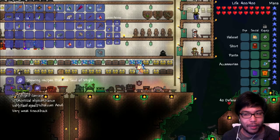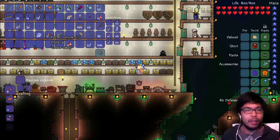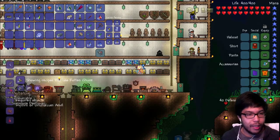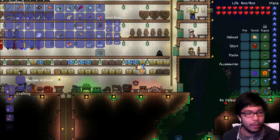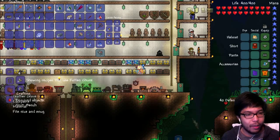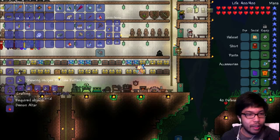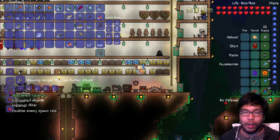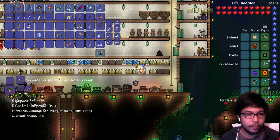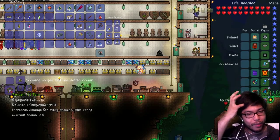It's almost morning so I'm just gonna have to prepare for the next boss, which I think is the eyeball guy. Rotten chunk — anything else to do with this? Bloodshed talisman! Oh wait — do I want to make this? Bloodshed talisman doubles the enemy spawn rate. I need amethyst and 100 undying flesh — I can make this. Double spawn enemy increases damage for enemies within range — current bonus zero. That's pretty good. Pendant of pain — alright.